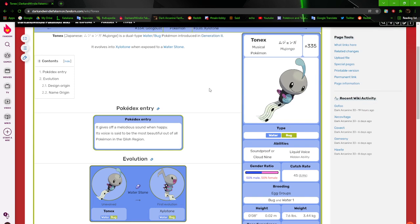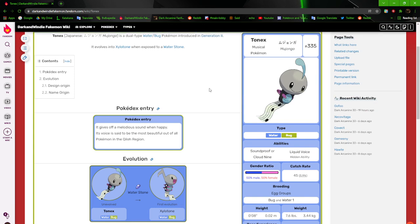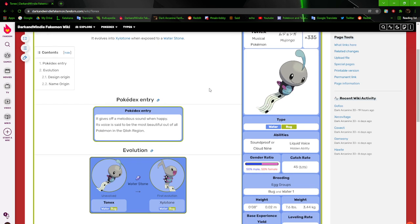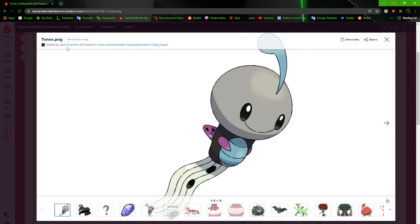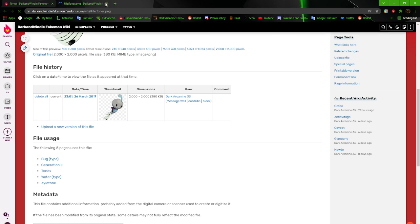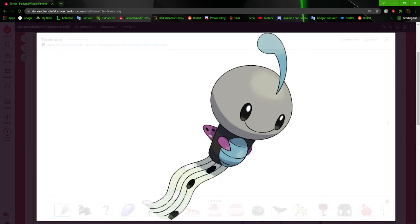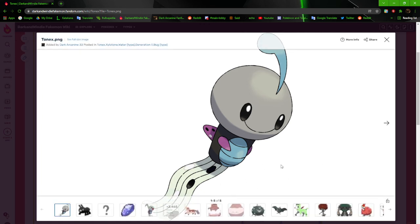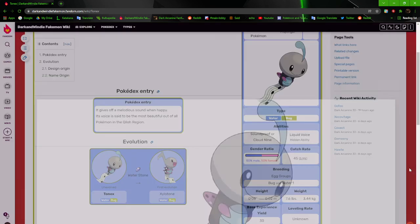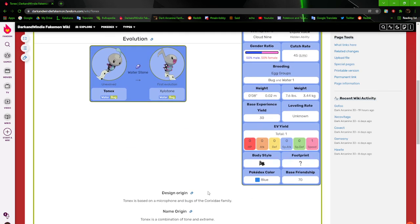Moving on to Tonex. It needs a lot of work. It's shaped like a microphone — or at least I tried to make it shaped like a microphone — and it's based on water bugs and stuff like that. I gave it Meloetta's hair kind of deal because I liked the music note thing Meloetta had going on and decided to implement it here, but it didn't really work out well because it looks weird. I said these are its organs, which is awkward. I don't know what the thing on its back is supposed to be, but the idea was that it glows when it sings certain notes.